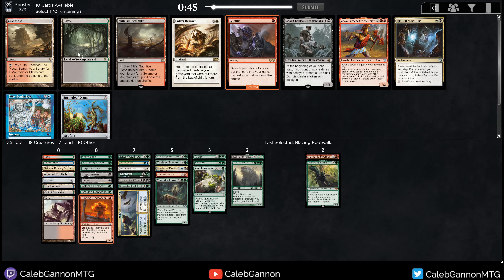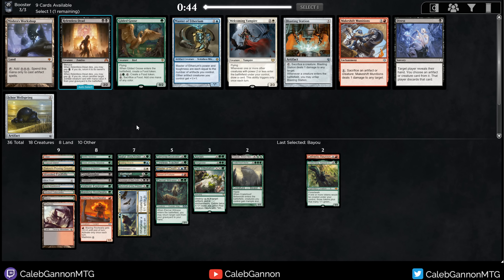Gamble is cool. Bayou — I think this helps my mana substantially. This lets all my fetches hit green and black untapped. I'll take Bayou. Relentless Dead, Gilded Goose. The Goose is actually pretty nice — just accelerating my deck a bit. Relentless Dead with some sack outlets can go infinite with Earthcraft and a sack outlet with Aluren in play. But I think I'll just take the Goose here.